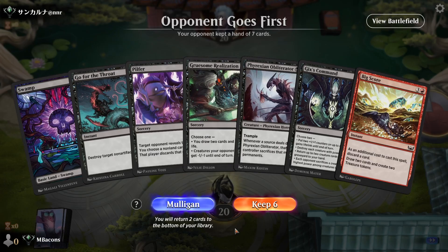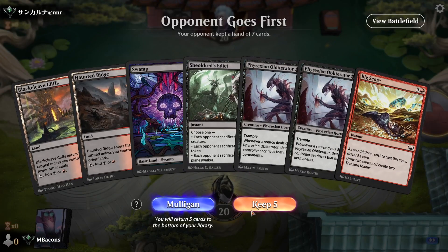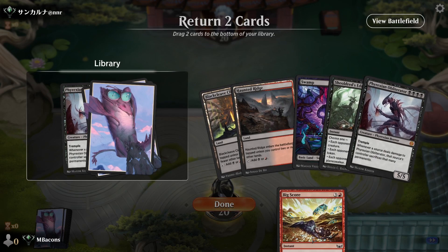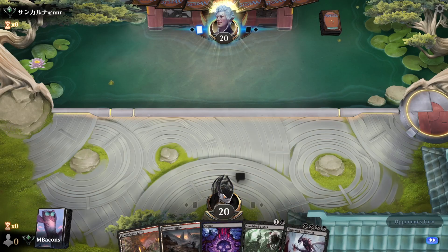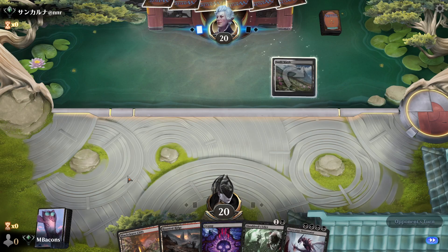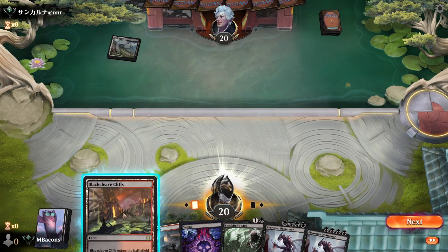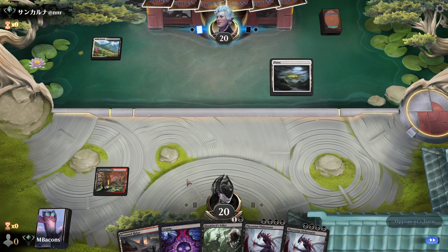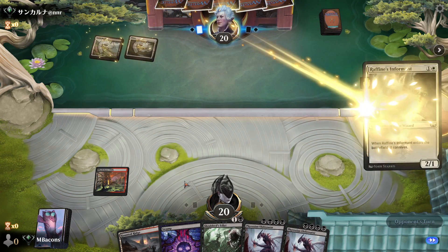Two-lander — I've got to try again. Can't keep a one-lander. Let's take this, put back two cards: Big Score and Obliterator. Some decks you can just win by laying Obliterator on turn four. Not sure how red gets around that.